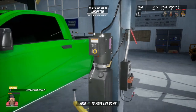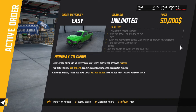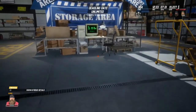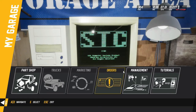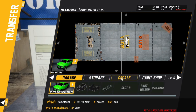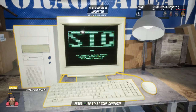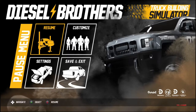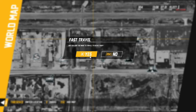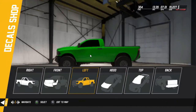We're gonna use your transfer thing. This needs to go to the decal shop next. You're gonna put some decal stickers on this bad boy, but you're going to use your garage management thing. Right there — we're gonna transfer from here to the decal shop, Slot A. I think there's only one slot in the decal shop. Now we're gonna go over to the decal shop — decal, not detail.